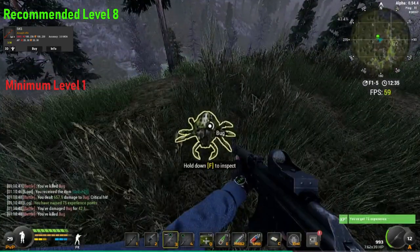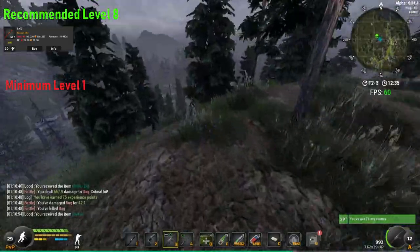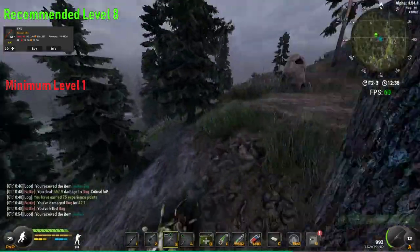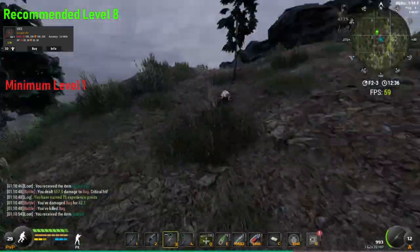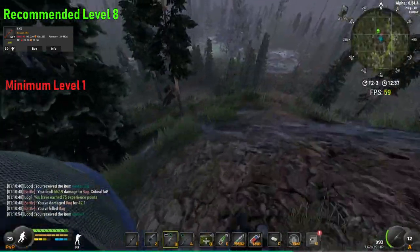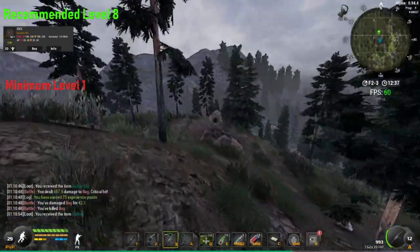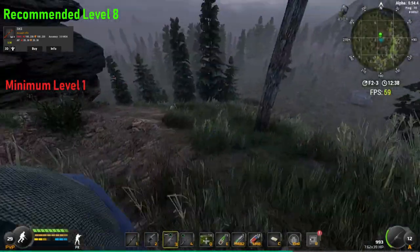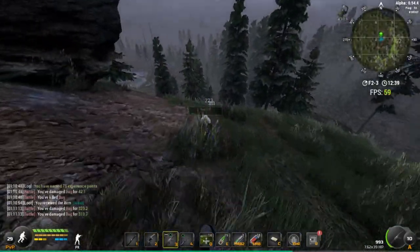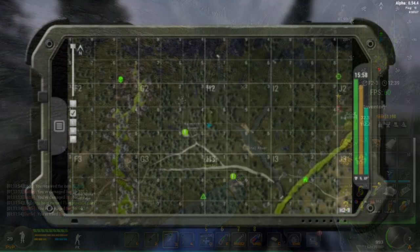I would say bring some med kits - some of the medium sized med kits if you're a lower level. If you've got the SKS you shouldn't have any problems, but if you are going for the absolute minimum requirements, definitely get some medium med kits. But yeah, that's the bugs anyway. They're super easy. It's a good way to just make a little bit of cash.